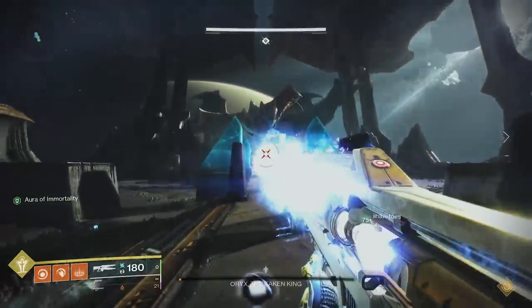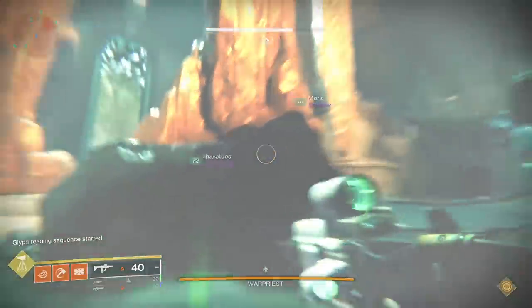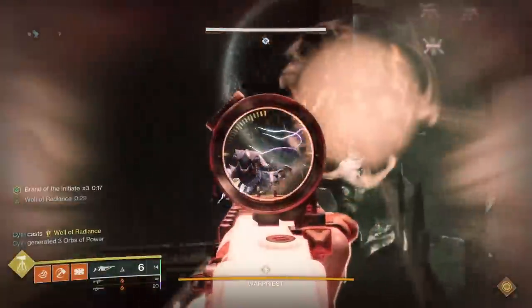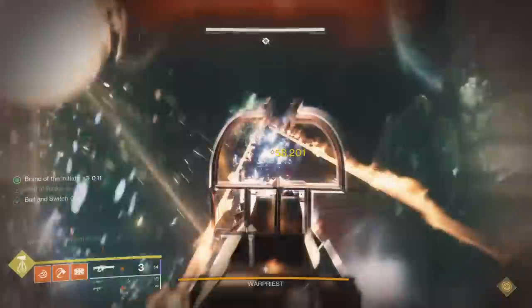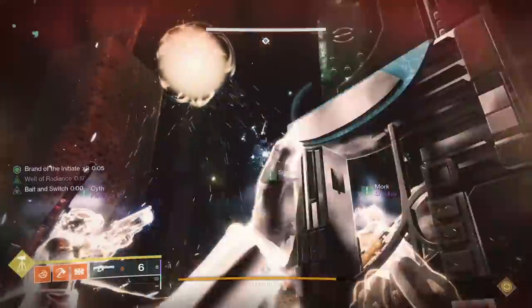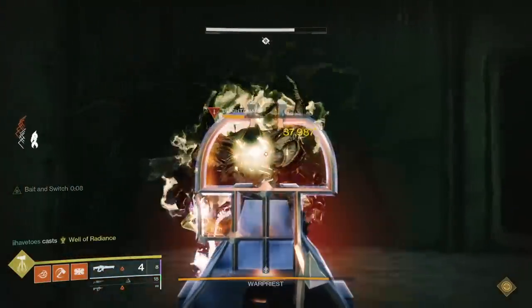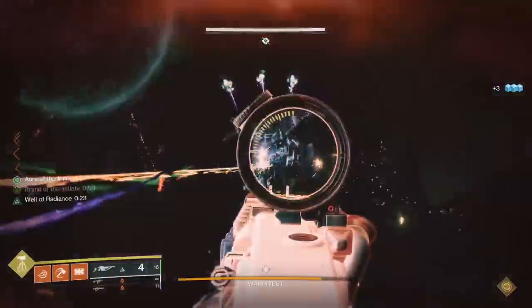Which brings me to the day one experience. The power creep continues when it comes to day one raid races, this time in the form of Solar 3.0. Solar 3.0 is so good and we have so many good tools at our disposal that combat is just not really a threat anymore. I know I've been saying this for the past three or four raids now, but it's still true. The amount of healing and damage this subclass is capable of, even in a day one raid experience, is wild — even comparing to Vow, which was only six months ago. We were even more ridiculously strong because of the resilience changes and the subclass changes.